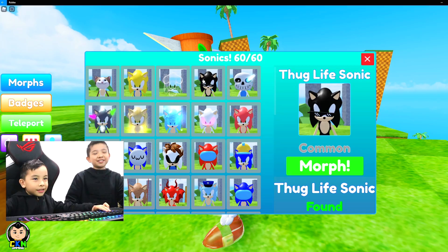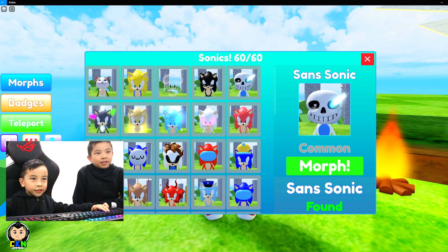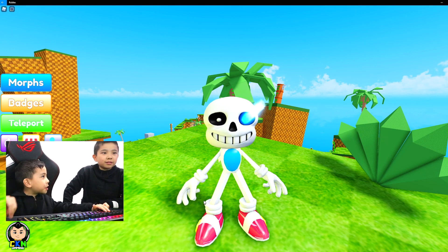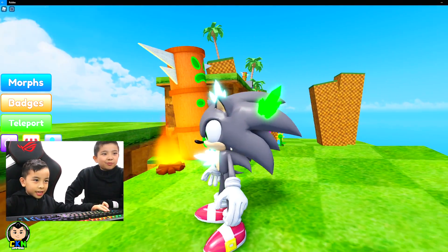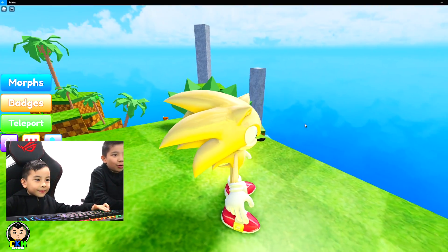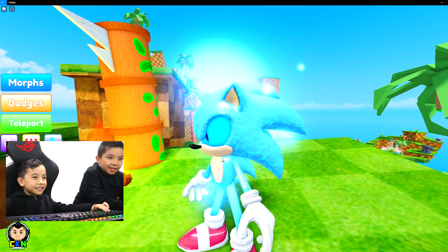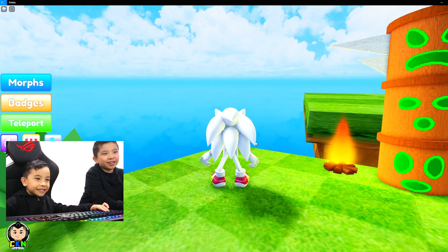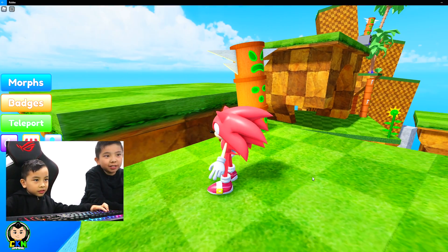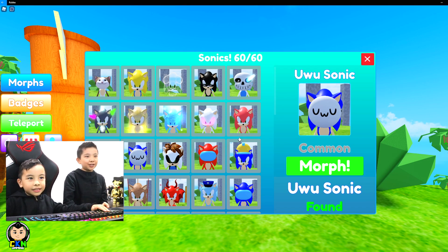Noob Sonic has the noob colors and everything. Transparent Sonic — transparent, like you can see through it. This one is pretty cool, I like this one. Thug Life Sonic — look at his glasses! This one's cool because it's not just a Sonic, it's actually like a skull head, and one eye is missing — like a flash. Crystal Sonic — oh look at that, like crystals on the head and the gray is like stone. Golden Sonic — oh that looks so cool! Water Sonic — look at that, it's like crystallized. Baby Sonic — I don't even know how this is a baby Sonic.